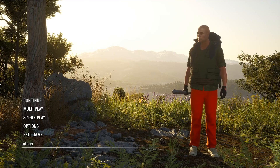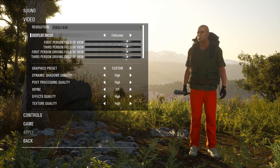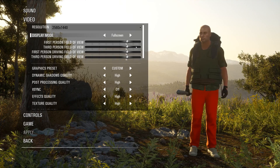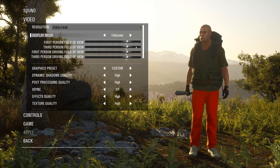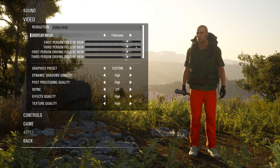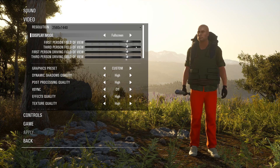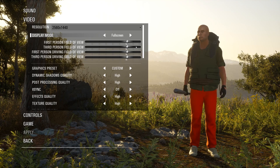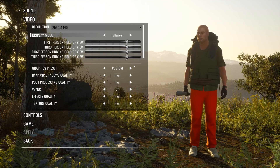Without wasting any more time, let's do the graphics settings. For the average joe, graphics settings in SCUM are quite confusing because not only do you have the NVIDIA or AMD control panel, but your Windows graphics settings combined with the game's graphics settings can be very confusing. You can get a lot of performance by tweaking both, but since this is a SCUM guide, we're just going to focus on the in-game graphics settings.